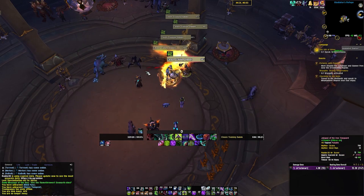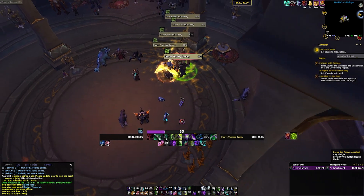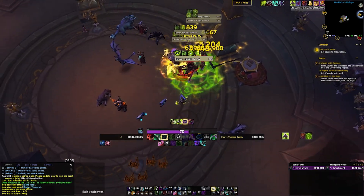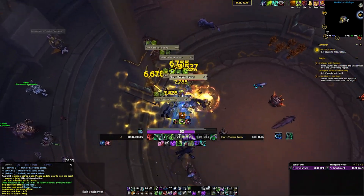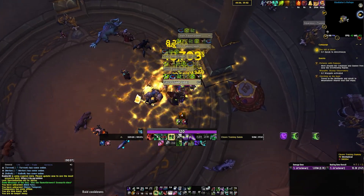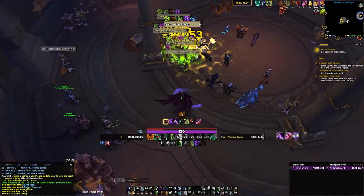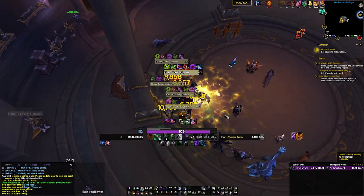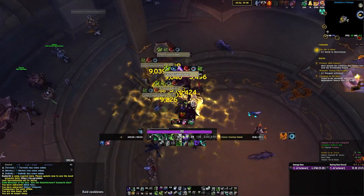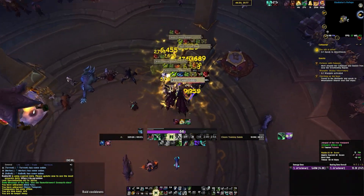I'll show you what it would be with an opening burst. Start off with Puzzle Box, Sigil of Flame, Immolation Aura, Fel Rush through, The Hunt, throw a Glaive, make sure you have enough Fury, and then drop the sigil on the pack and immediately Eye Beam. The sigil should pop while you're Eye Beaming, and then you have four seconds to hit your Essence Break, your Ragefire Explosion, and the first Death Sweep inside of it. It actually ends up buffing a pretty large portion of your damage.